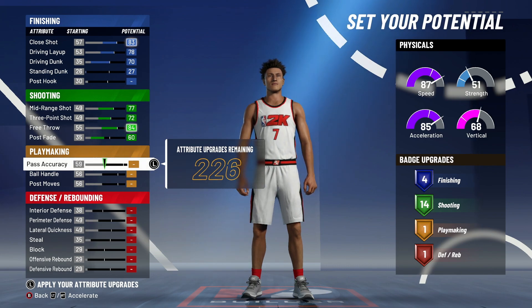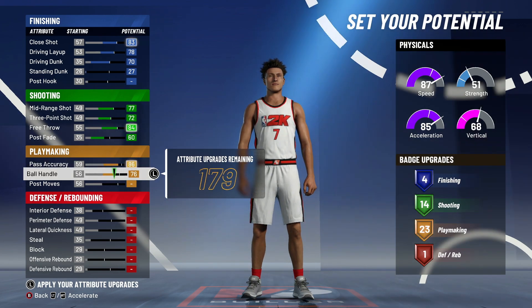Y'all know I didn't miss on my point forward last year, so who knows — it's going to go crazy this year. You put pass accuracy up to 86 and you max out ball handles. So you still get 30 playmaking badges.